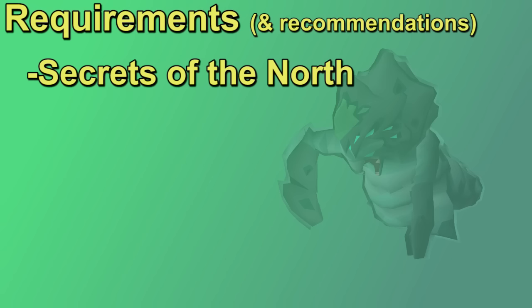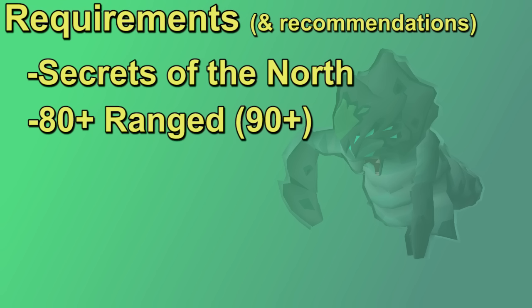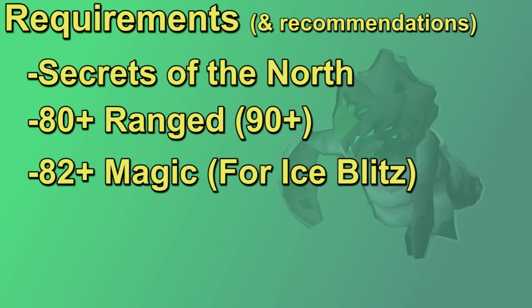You should look at 80-plus range if you're trying to get a Phantom Muspa grind going. You could cheese it with 61 range, Rune Crossbow, and Ruby Bolts, but those would be really slow kills. Muspa has a lot of health, so I'd suggest 90-plus range to help with your overall DPS if you're trying to get a lot of kills, but 80 is a fine starting point. I'm going to be focused mostly on ranging in this guide. Muspa is weak to magic during the brown melee phase, meaning you can bring a Mage Switch and even freeze the Muspa, but it's a lot simpler to just use range only. The more KC you get, the more you'll realize range only is pretty nice.